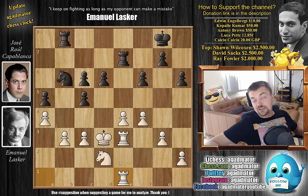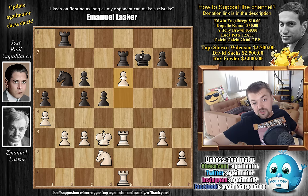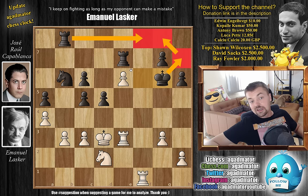If white plays e5, as mentioned, Capablanca was ready to capture with the f-pawn: f captures and d5, and he says he likes his position. Lasker could continue e6 with check, king f6, rook f1 check, king g6, and it's a very nice position for both sides. But Capablanca can always play king h7, king g8, and bring the rook over to f8. It's hard to say if the e6 pawn is a strength or a weakness in this position.